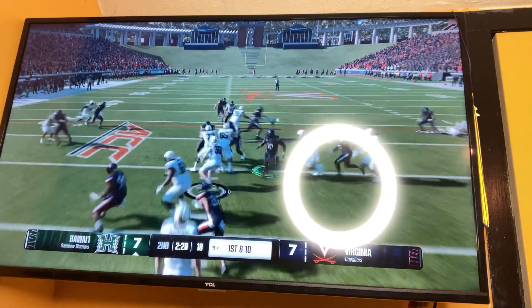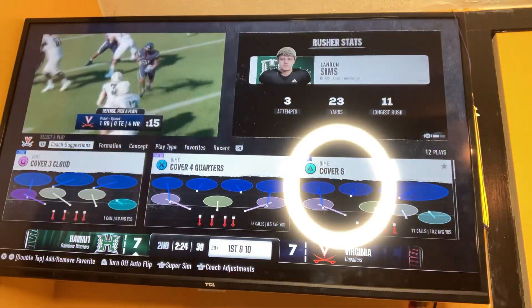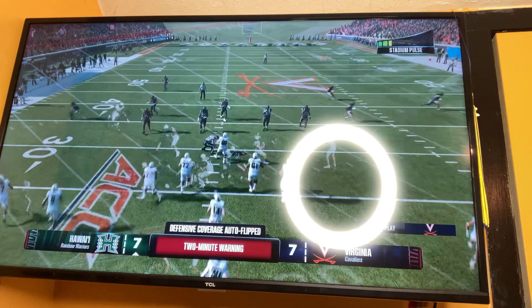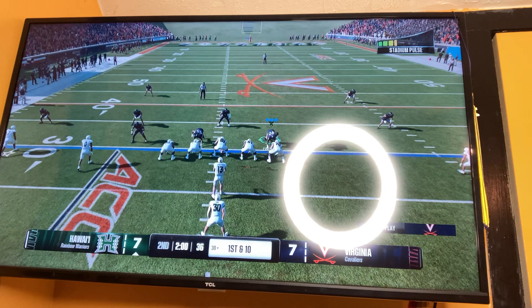Hawaii ran the ball — tried to stop them. Number 30 of Hawaii just kept going. That's the two-minute warning in the second quarter — it's a tie game: Hawaii Rainbow Warriors 7, Virginia Cavaliers 7.